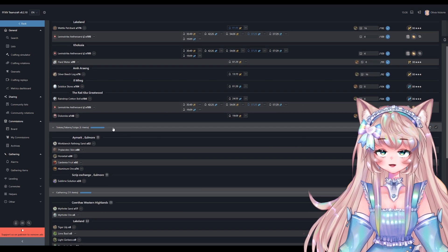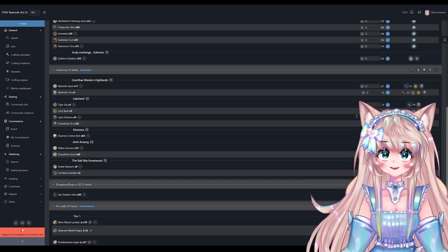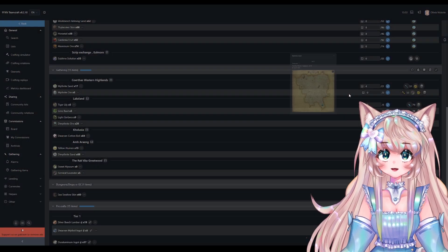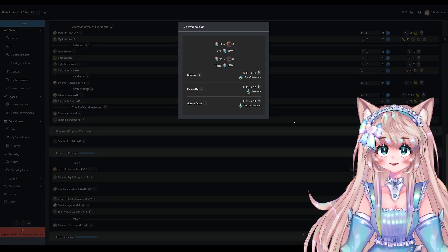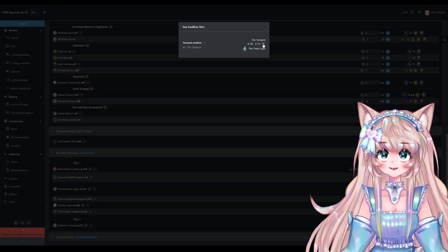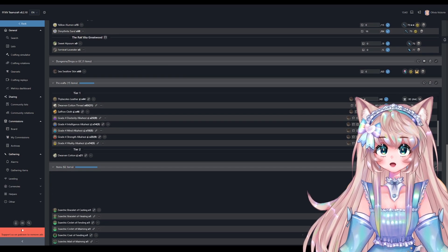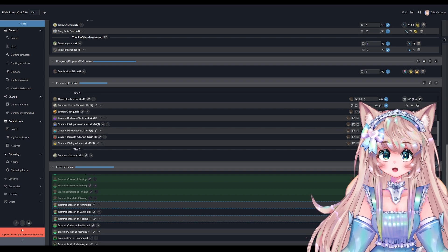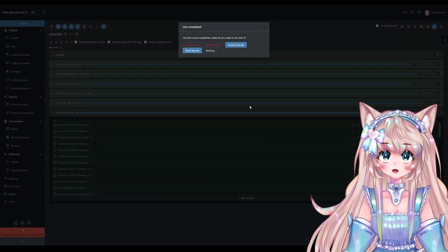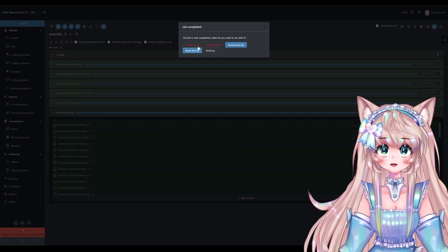Next is tomes, tokens, and scripts — it will tell you how many tomes you'll need for all of these. Down here are the normal gathered items, which shows you where the node is and such. Then there are dungeon drops or other different types of currencies — you can buy with bicolor gemstones if you want to kill mobs, and it will show you where the mobs are. As you go through your list the blue bar will fill up and you just complete them. If you want to complete the list completely you can just click here.